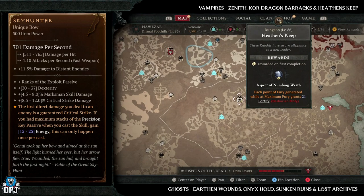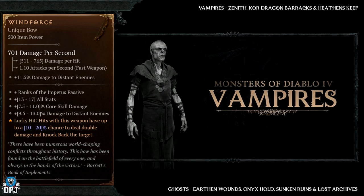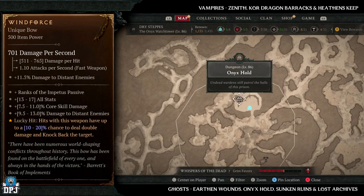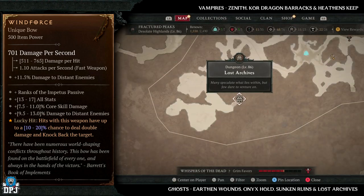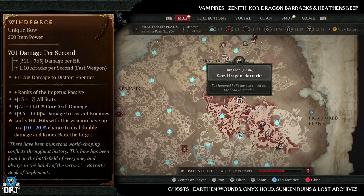Lastly for the Rogue uniques we have the Wind Force. This also has increased drop chances from ghosts and vampires. Ghost dungeons are Earthen Wounds, Onyx Hold, Sunken Ruins, and the Lost Archives. Vampire dungeons are Zenith, Core Dragon Barracks, and the Heathen's Keep — all great dungeons which will definitely increase your chances of getting the Wind Force to drop.